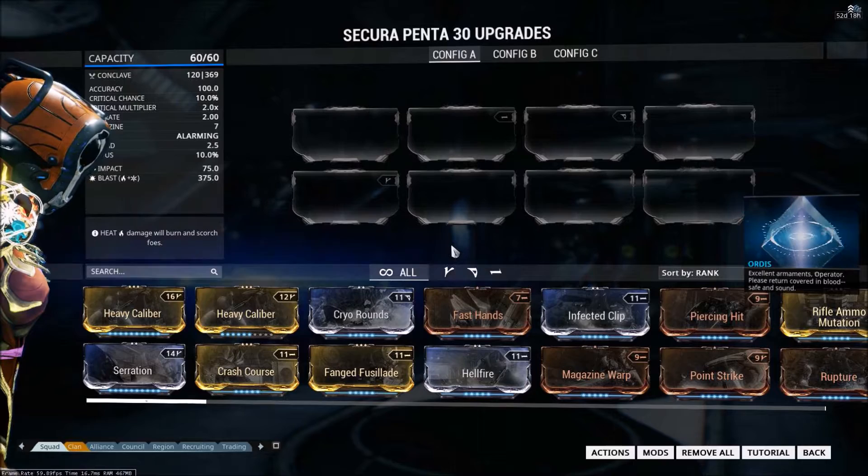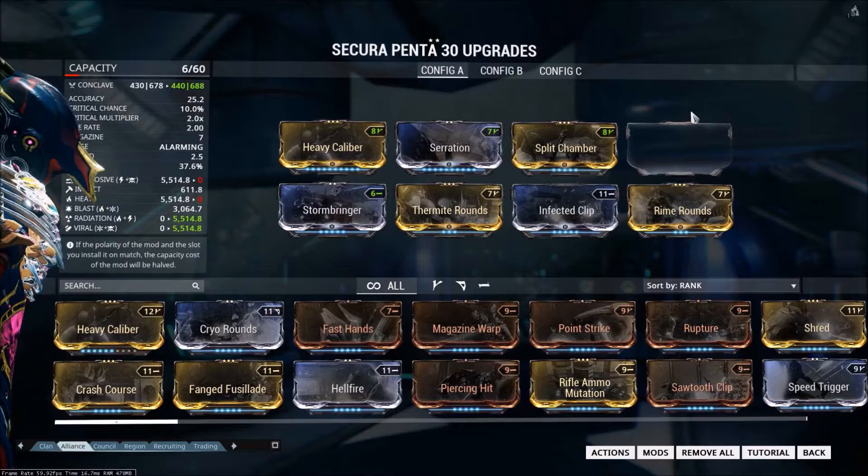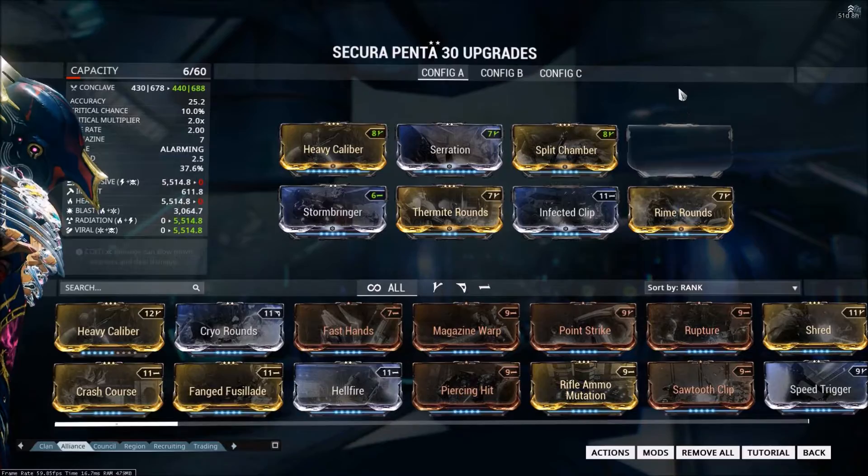What you see here is the pre-forma build — what it comes with. It has one offensive mod polarity, one defensive mod polarity, and one utility mod polarity. I put two formas onto it, got rid of the defensive mod polarity, and added two more offensive mod polarities instead.